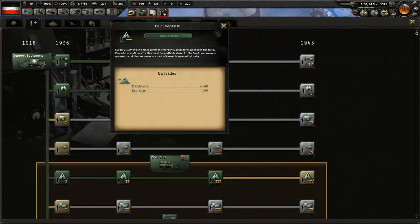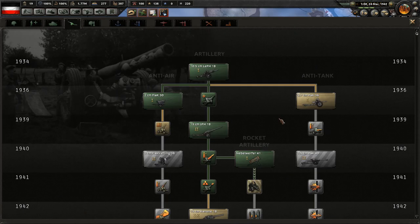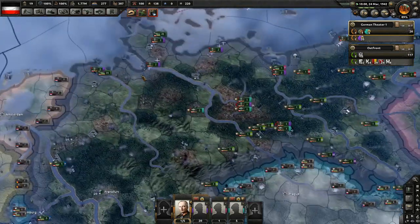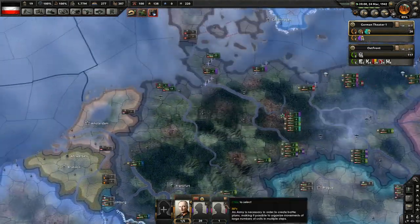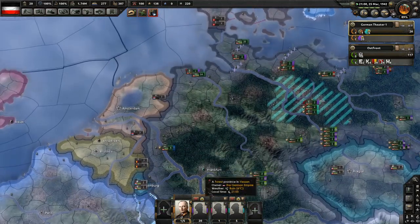We got field hospital. We need anti-tank, so let's get anti-tank so we can start building it, and then we need to start rebuilding the navy. I'll speed through this.